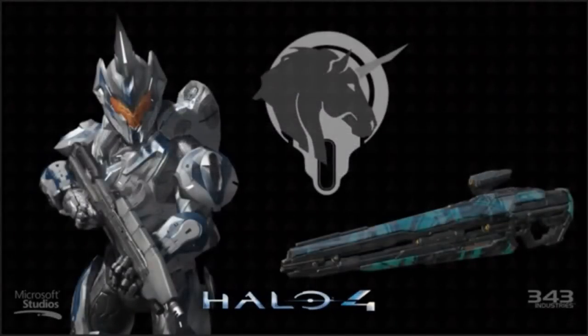Next up, we have the Fotis limited edition armor skin and emblem. You get this through buying the Halo 4 console. So if you see me running around with this, you'll know where I got it — I am buying the Halo 4 console. It's obviously really cool looking; I love the helmet on this.